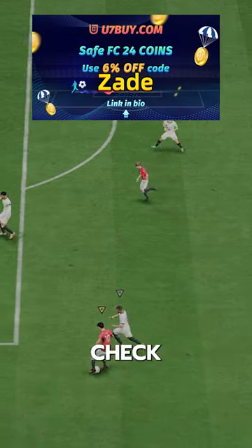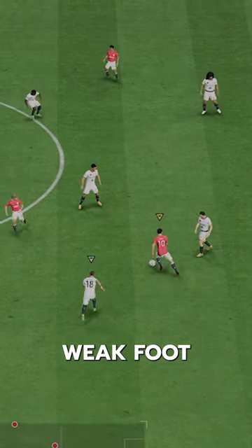If you need FC24 coins, check U7Buy — code ZAID for 6% off. 5-star weak foot with finesse shot plus playstyle? Sign me up.